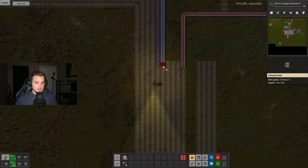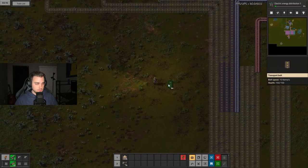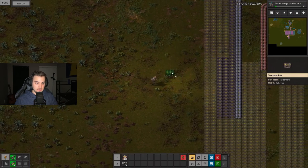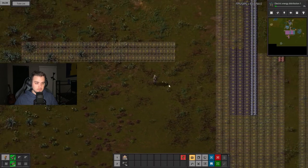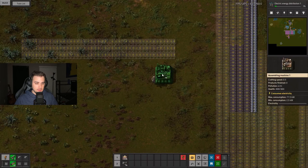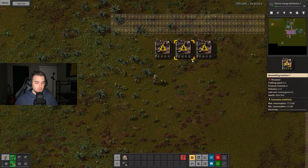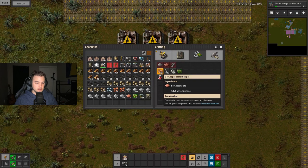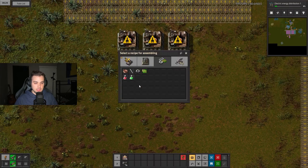We're going to extend this. My thinking for the green circuits is going to be right around here, at the edge of the joining for the beginning of the main bus — I don't want to waste any room. All these lines right here are going to be iron. This build is heavily influenced by Katherine of Sky's build. We're going to lay out three assemblers making copper cable.